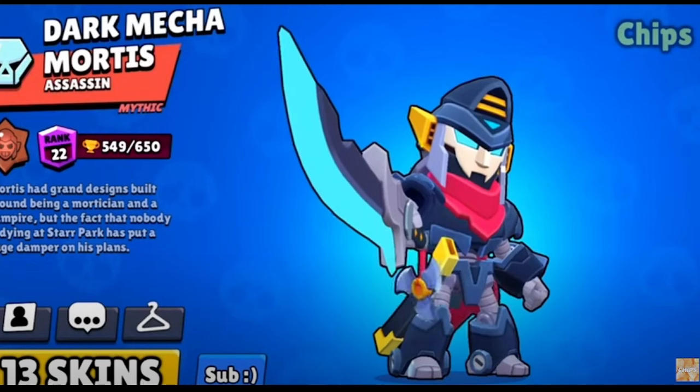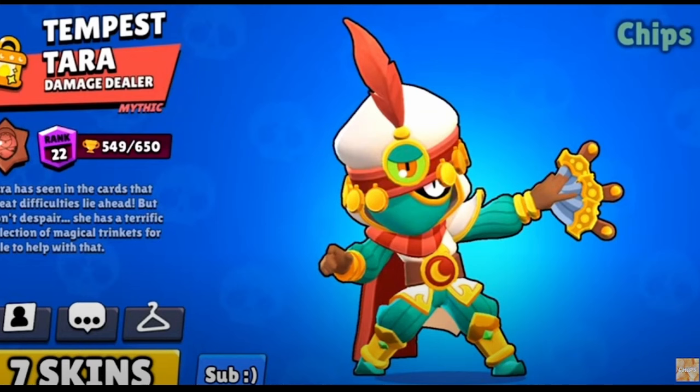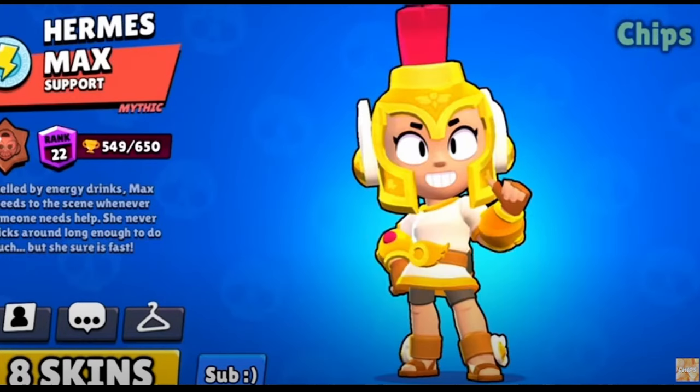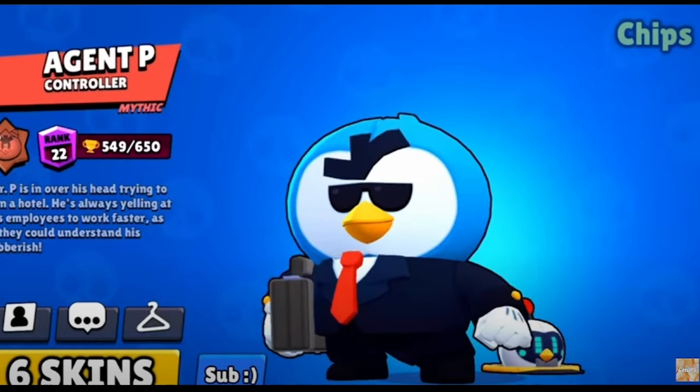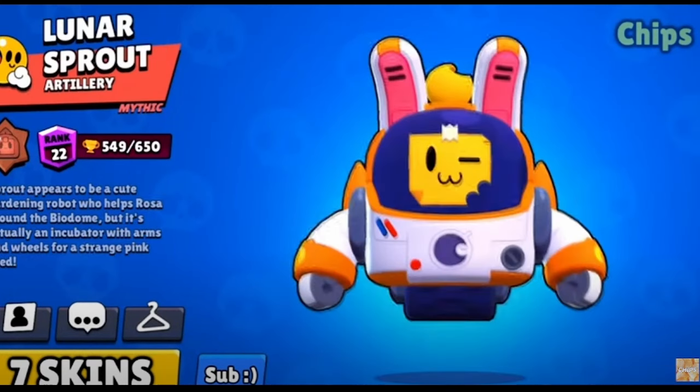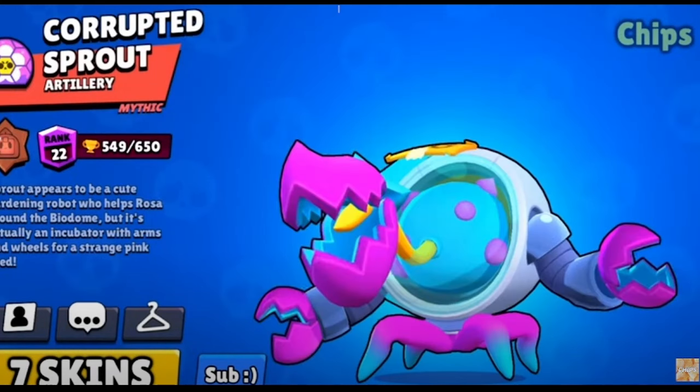Mortis has so many skins, but I'll give it to Dark Mecha Mortis — it's just such a good skin. I also really like Mecha Mortis. Tempus Terra is the best skin for Terra. Jean's best skin is Evil Jean, there's not really any competition. And for Max, I'll give it to Hermes Max. Even though I'd really want to give it to Agent P, Count Pangula is just such a good skin and it is the best Mr. P skin. For Sprout, I'll give it to Learner Sprout, mainly because of his amazing winning animation. Corrupted Sprout is also really good and has a really good winning animation, but in-game he doesn't look different enough in my opinion.